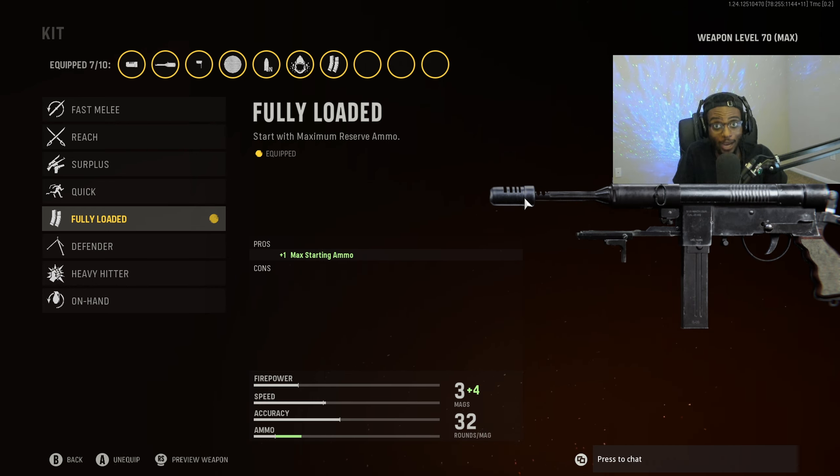For the perk, we have Frenzy, and then finally for the kit, we are rocking Fully Loaded. This is actually a pretty badass class setup and the conversion works quite well. The rest of the build is going to be the combat knife, Scavenger perk, Sticky Bomb, as well as the Stim Shot. If you give this a try, you can go ahead and drop the V2 rocket with it.